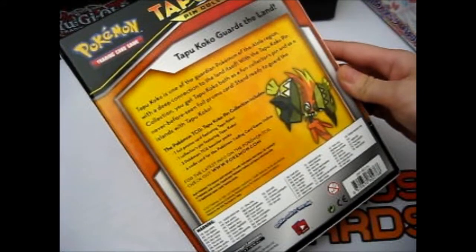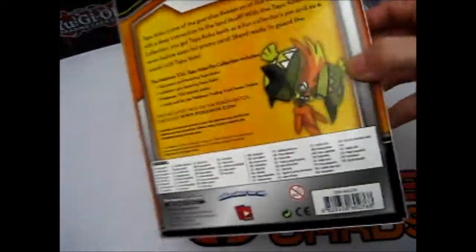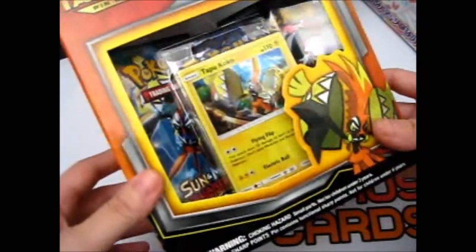Includes one foil card, collector's pin, three booster packs, and a code card, which I'll put on my eBay when I put this video up.